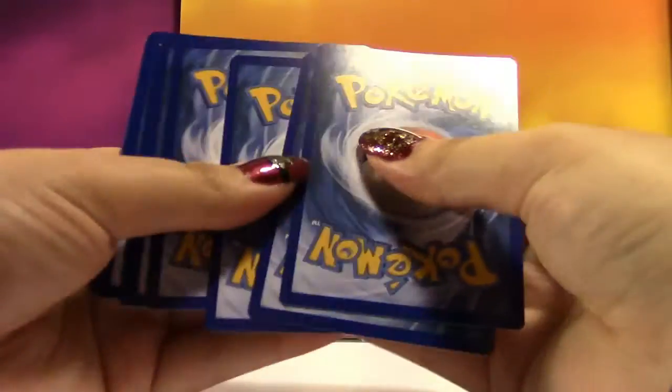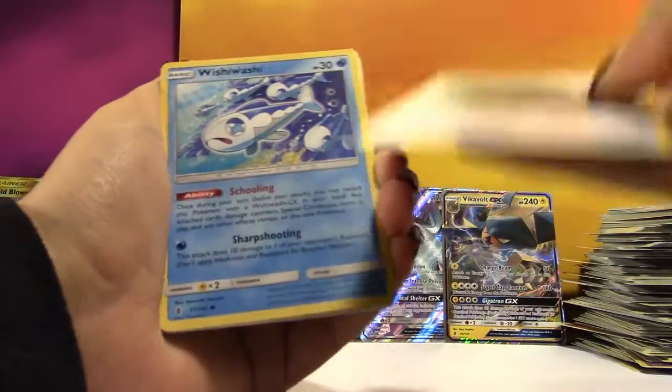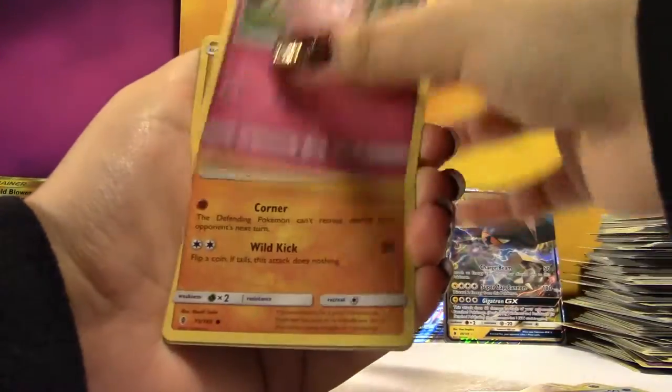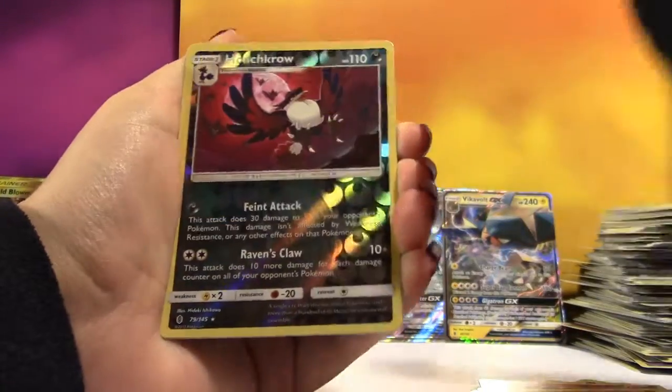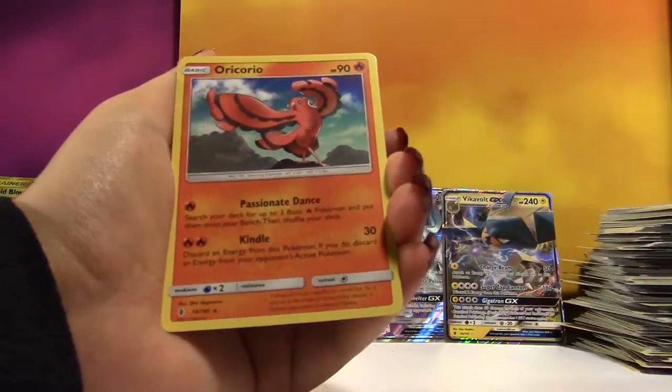Another pack — another chance for magic. We got a Fighting Energy, Matang, Choice Band, another Field Blower, Wishiwashi, Vanillite, Clefairy, Rockruff, Barboach, a Reverse Honedge, and another freaking Oricorio.